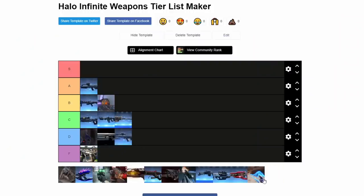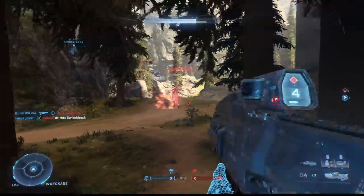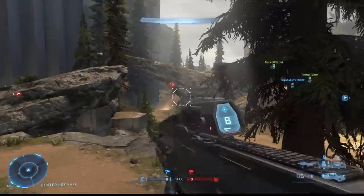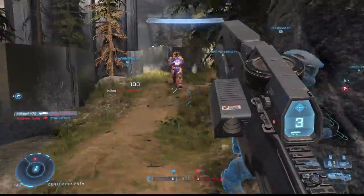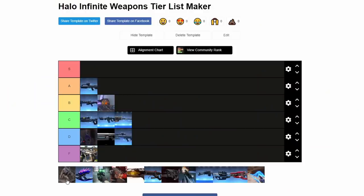Now we got the Hydra. That's a D. I never thought it would make a return after Halo 5. It is a good gun — if you're delusional, it's pretty bad. It can help ground wasps or banshees because of its lock-on feature. That's the one advantage it has over the Spanker, which doesn't have a lock-on. Strangely, it doesn't have a scope — when you zoom, it switches to a direct fire mode, which is nice. But it's still fairly average. Some people love it.